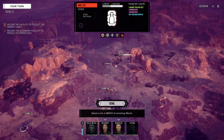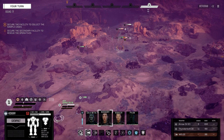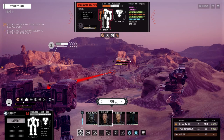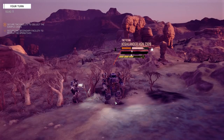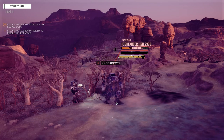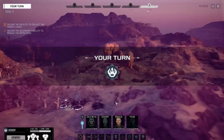What do we got over here? Axle 2C — AP Gauss Rifle, large pulse, LRMs. Not so bad. This guy's alright. Oh, you don't even need to move — just shoot this guy, please and thank you. We got the leg! And we're going to target the other leg now. Ah, well there goes the torso.